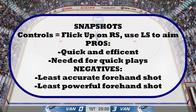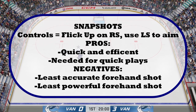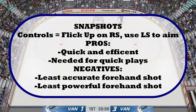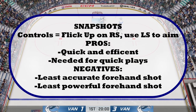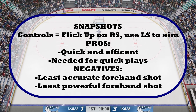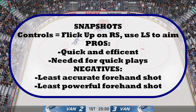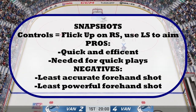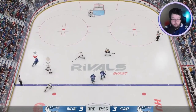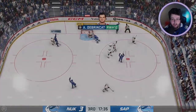To kick off shooting, we're gonna talk about snapshots. The controls are flick up on the right stick and use the left stick to aim. The pros of a snapshot are that it is quick and efficient and is needed for quick plays — sometimes you don't have all the time in the world to wind up for a slap shot or wrist shot. The negatives are it is the least accurate and least powerful forehand shot. Snapshots should only be used in situations where a wrist shot is not possible.